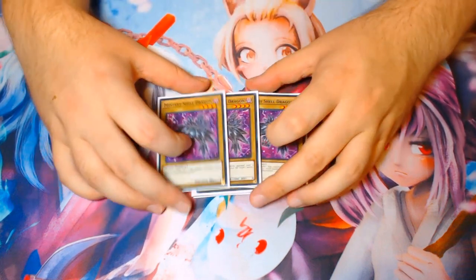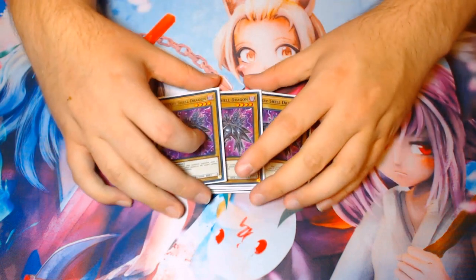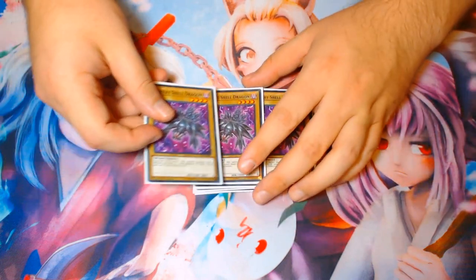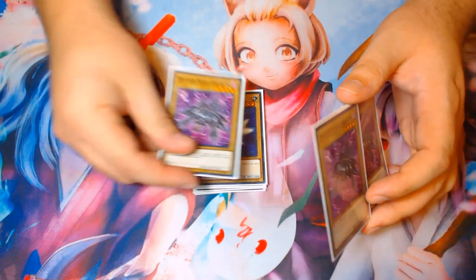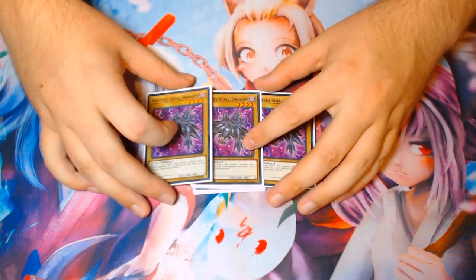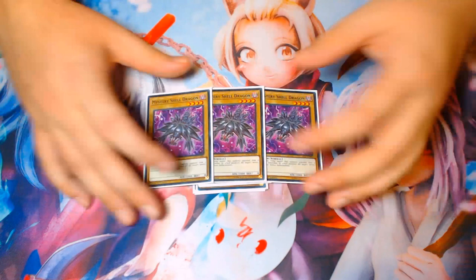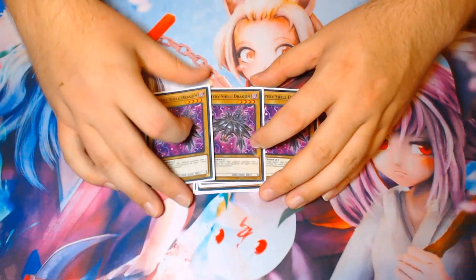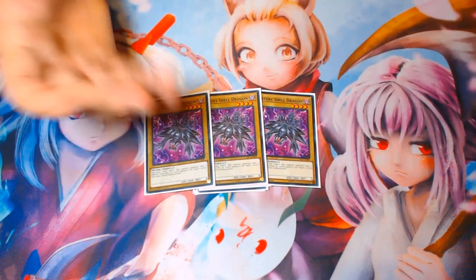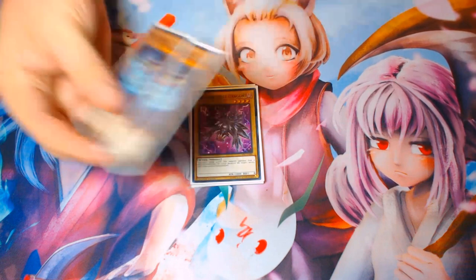I'm also playing three copies of Mystery Shell Dragon — the dragon that's a worm. It's a 2,000 attack beater, and because it's a normal monster it works in conjunction with your Draconet play. You can open it with Bitron: summon Bitron, make Link Spider, special this out of your hand, and instead of having a dead Bitron plus a normal summon, you now have a Link Spider on the board and this card. I don't really like Galaxy Serpent here because we're not playing any Synchros, so there's no point in playing it over Bitron, especially since Draconet summons in defense position anyway.